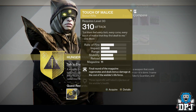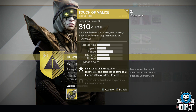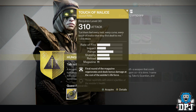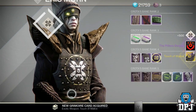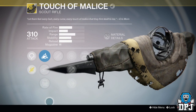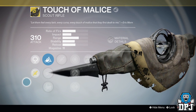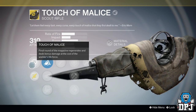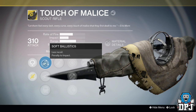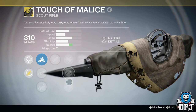The Touch of Malice is an insane-looking exotic scout rifle — probably the most unique looking weapon in the game to date. It offers 310 attack, requires you to be level 30 to wield it, and has some pretty insane perks. The first perk is called Touch of Malice: the final round of the magazine regenerates and deals bonus damage at the cost of the wielder's life force. It also has Eye of the Storm: the weapon becomes more accurate as your health gets lower. Then there's Touch of Mercy: three rapid kills with this weapon will return a portion of the wielder's health.